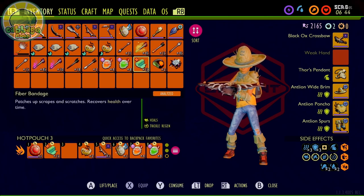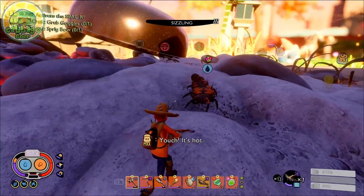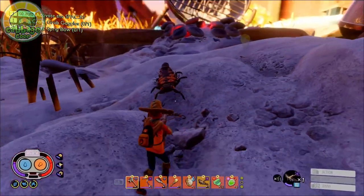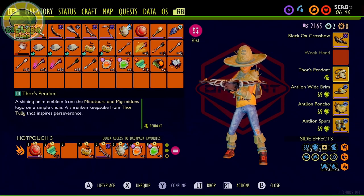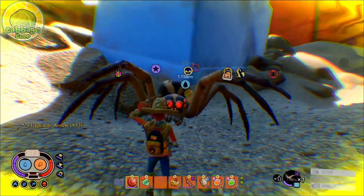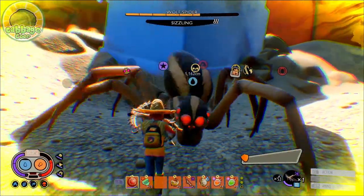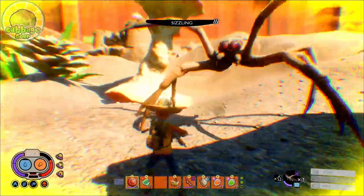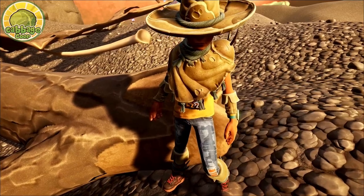We upgrade the armor bulky because the sleek perk is terrible. But that's fine, because now we get a substantial bump up in defense, allowing us to jump in the fray if we need to. Our accessory is Thor's Pendant, for a wide variety of awesome buffs, including trickle health and stam regen, plus 1% crit chance and plus 10% crit damage, 10% reduction in stamina cost to attack, and 10% faster regen of our stamina when depleted.